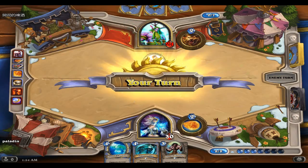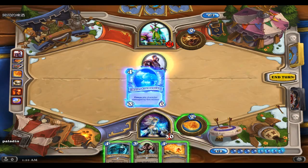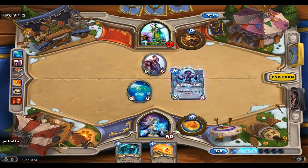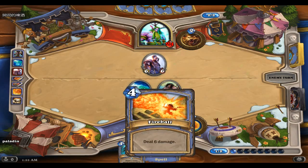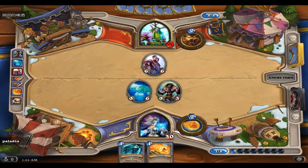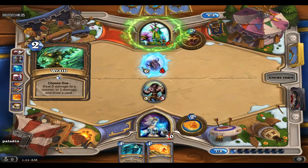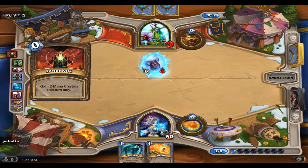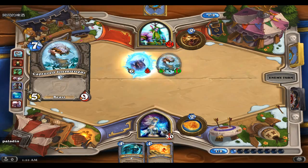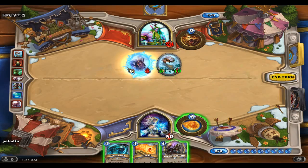Oh, Stormwind Champion - that is really bad news for me. Let's go ahead and throw down our creatures. I should have fireballed that - that was dumb. And Wrath to kill my Worgen. Captured Jormungar has a six-ten right now. I don't have the mana to get the spell damage.